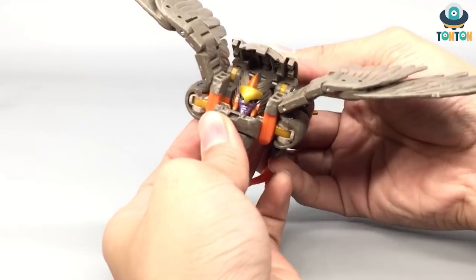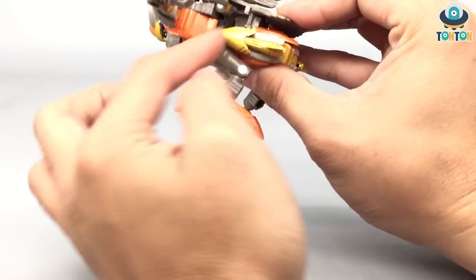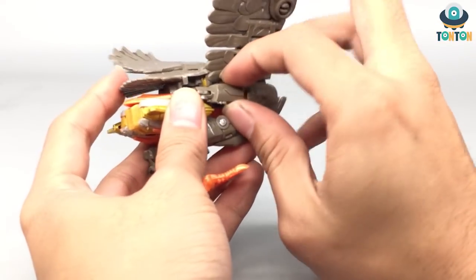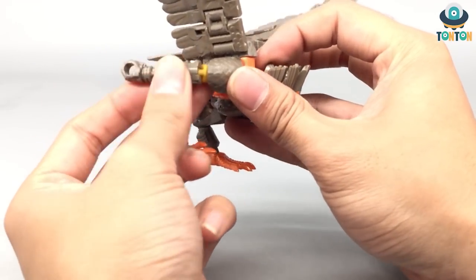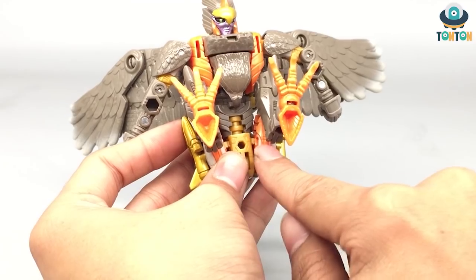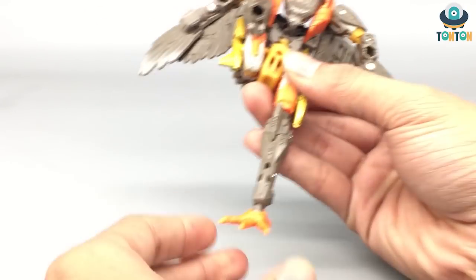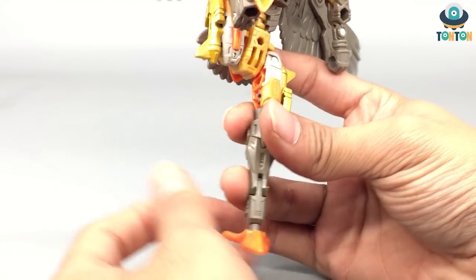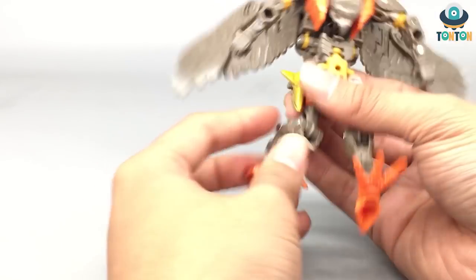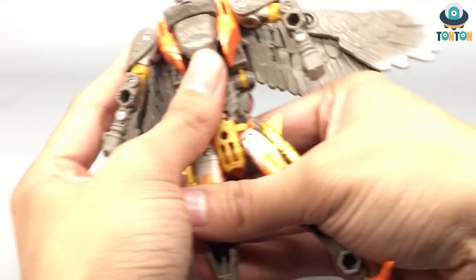For the transformation: first, take out the back piece and flip out the head. Then pull the arms out — they slot into place, which is pretty nice engineering how they manage to hold the whole body up with minimal parts. Straighten the arms, then tap them into the thighs. Bring the legs straight up and rotate the feet, then do the same on the other side and rotate the legs.